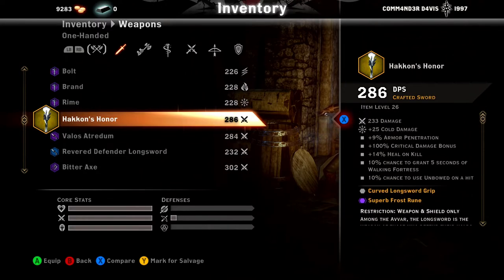Patagon's Honor — self-explanatory. Five seconds of Walking Fortress, 10% chance. 10% chance to use Unbowed. Basically Unbowed — I'm going to explain this because not many newer players know what it is. Unbowed is kind of like Livid; basically it's just going to give you extra guard.